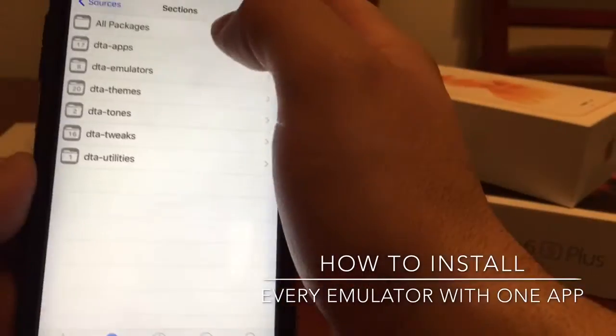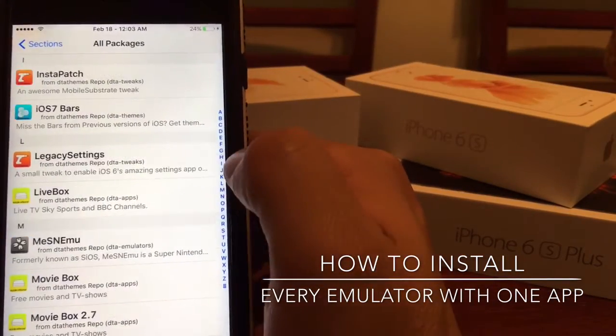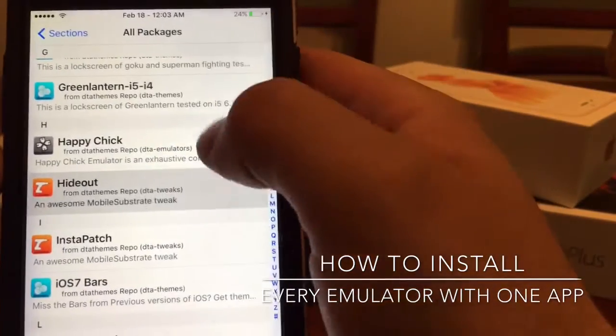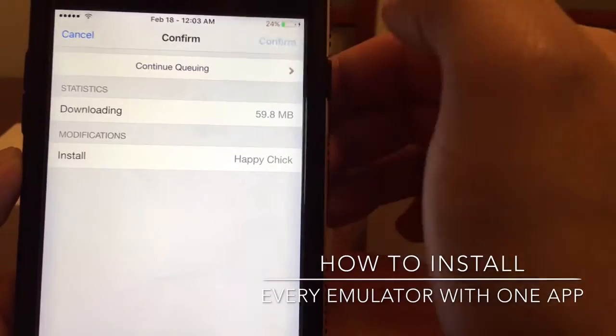Once you click on it, we can go into all packages and then scroll under H for Happy Chick. There it is — so we'll go ahead and click on that, hit install, and confirm.